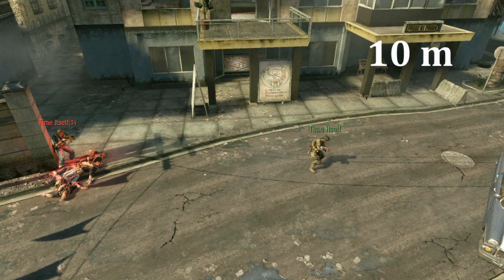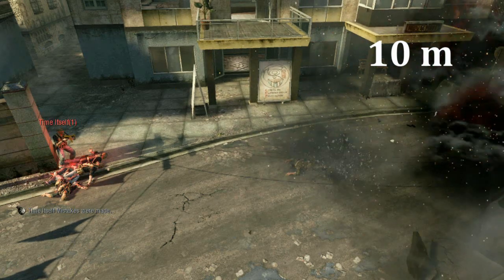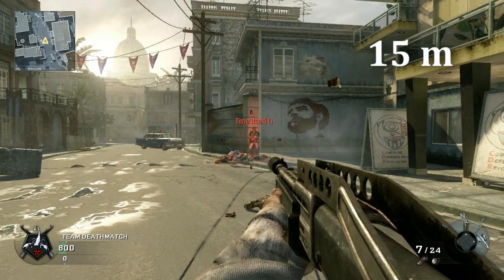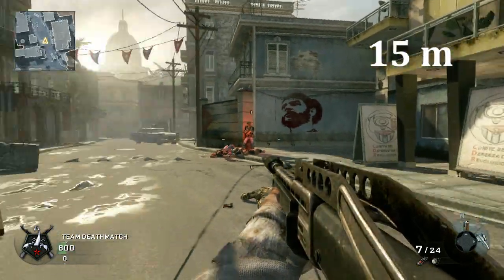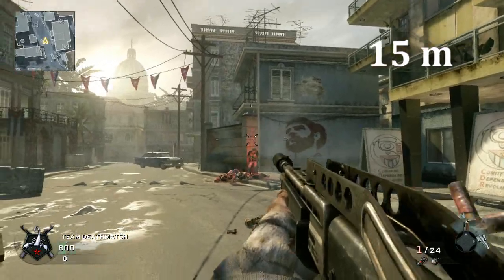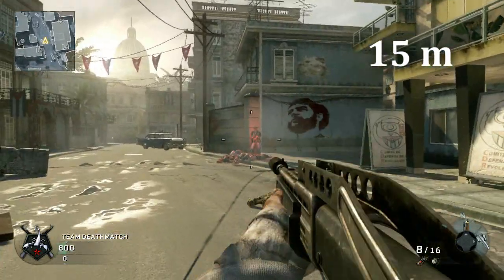Since I need a different gun for the next one, I'm just going to kill myself right here and leave my body as a marker. Next is fifteen meters. I'm going to find this by seeing where the aim assist no longer takes effect — so I back up to where it no longer takes effect. For the shotguns, the damage drop-off comes to zero and the hipfire aim assist stops at fifteen meters.